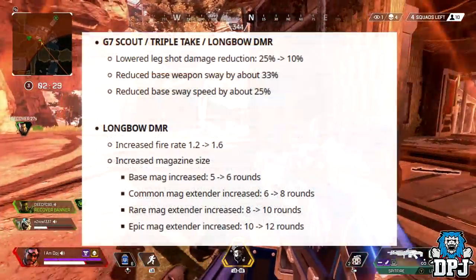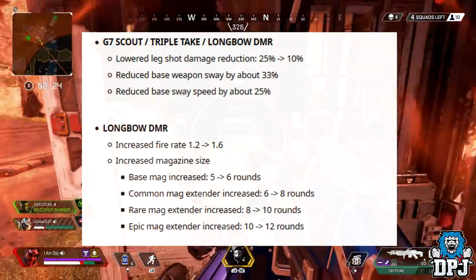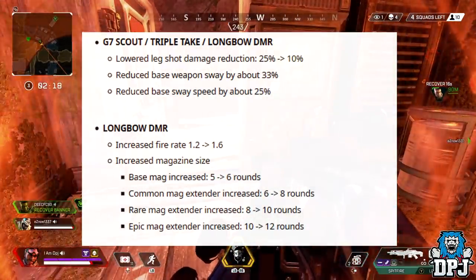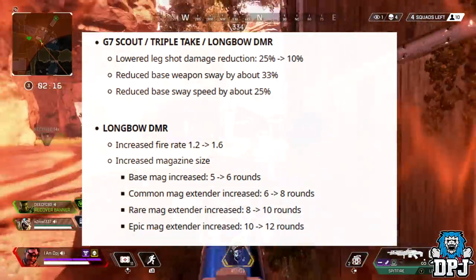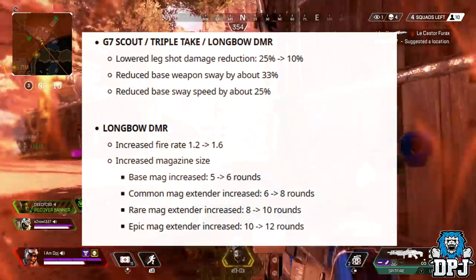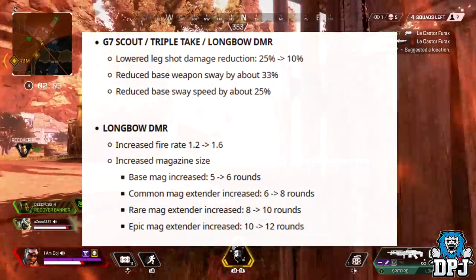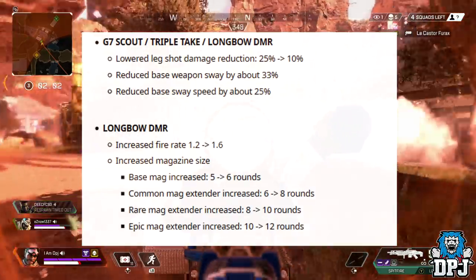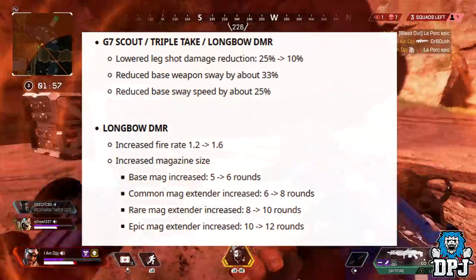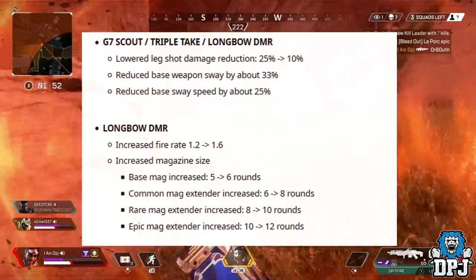The G7 Scout, Triple Take, and Longbow DMR: lowered leg shot damage reduction from 25% down to 10%, reduced base weapon sway by 33%, and reduced base sway speed by 25%. The Longbow DMR specifically: increased fire rate from 1.2 to 1.6, and increased magazine sizes — base mag from 5 to 6 rounds, common mag extender from 6 to 8, rare mag extender from 8 to 10, and epic mag extender from 10 to 12 rounds. The Longbow DMR is my favourite weapon in the game, I absolutely love to snipe and I'm so glad they are getting buffs because they seriously need them.